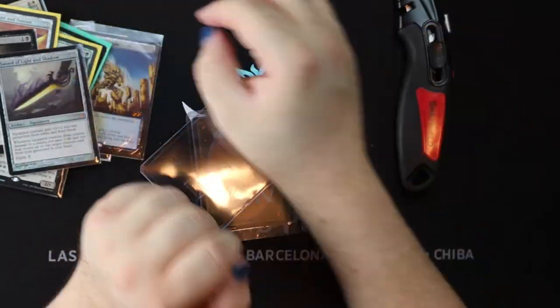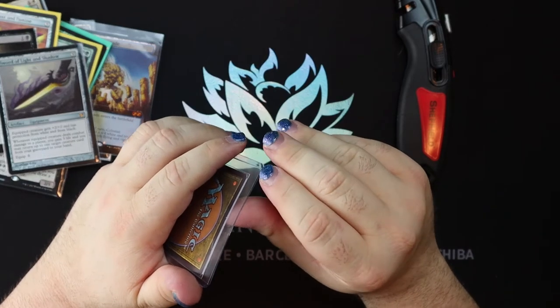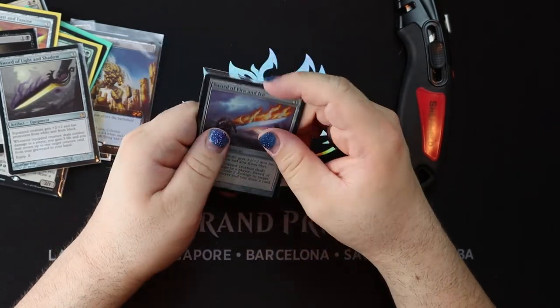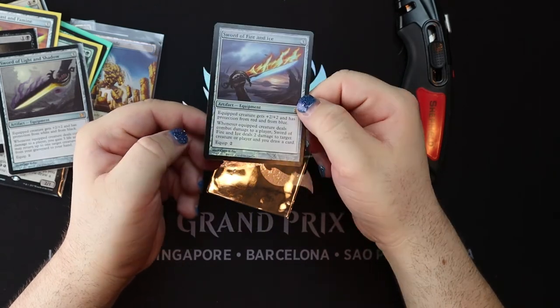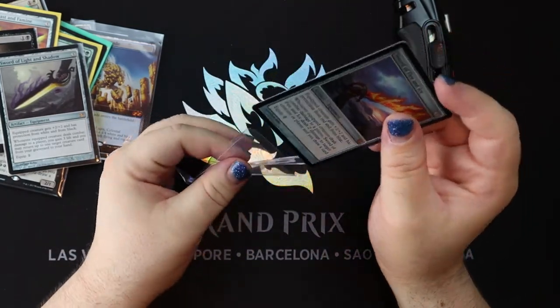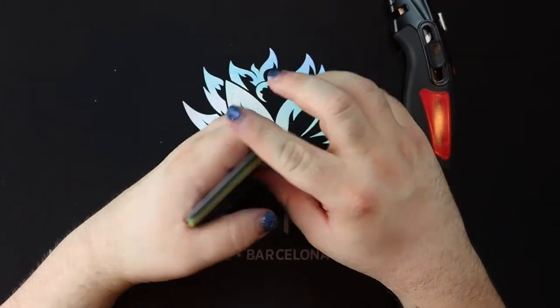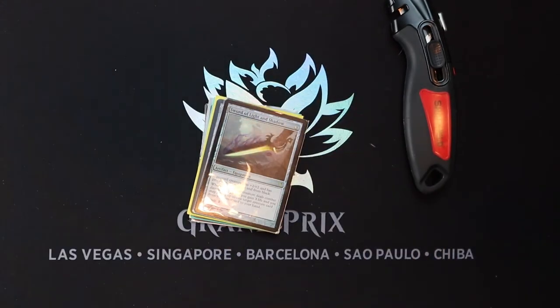And what do you know — the other card in this package is Sword of Fire and Ice. I'm just going to gush on how much I love the art on these swords. When they revealed new sword art by the same artist in the same style for the original two swords, I freaked out. I bought a case of the original Modern Masters and was so sad I never opened that foil sword. Foil Sword of Fire and Ice — look at the weight, and the little fire and the little ice details — you're so good. Okay, that's it for me guys. Thank you so much. Make sure to like and subscribe, and may all your packs be fat.